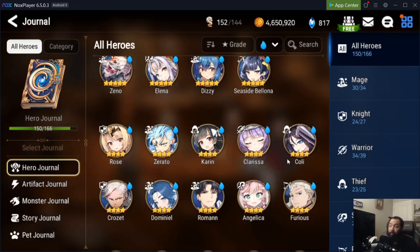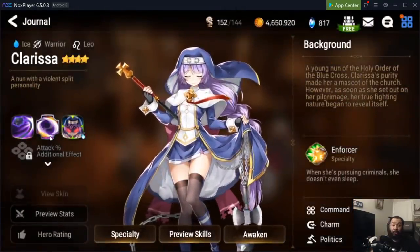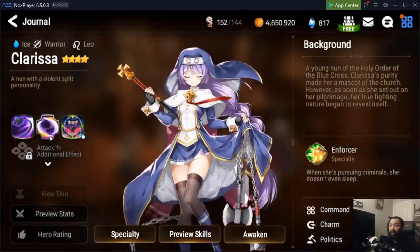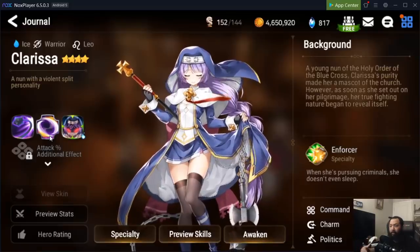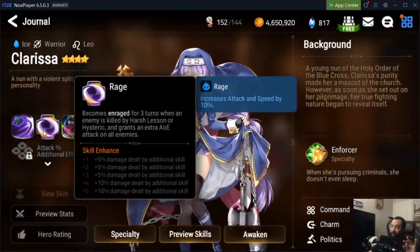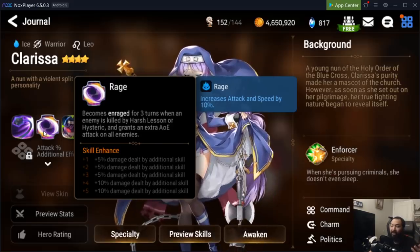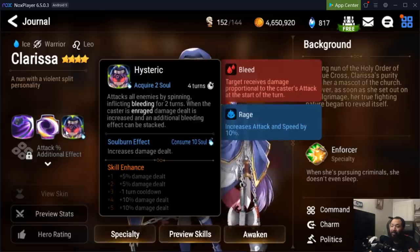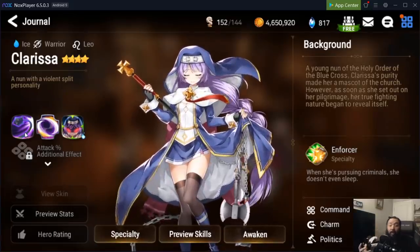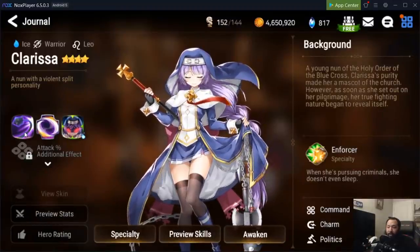With this setup you'll have three defense breakers, so even if one misses you have two other opportunities to hit, and your heroes deal a ton of damage. A term you might not be familiar with if you're new is a 'farmer' — basically a hero that can kill waves of monsters quickly, allowing you to level up faster and six-star your heroes sooner. With Clarissa, her passive makes her enraged for three turns when an enemy is killed by her S3 or S1, granting an extra AoE attack on all enemies.